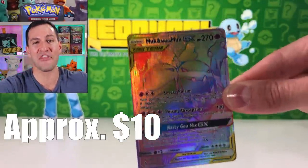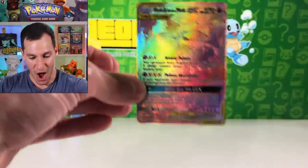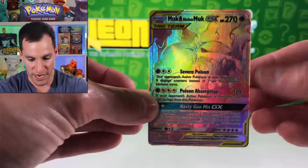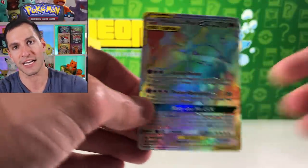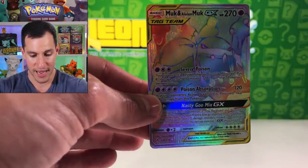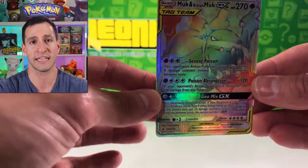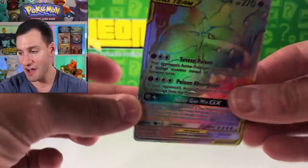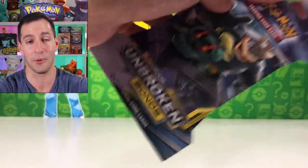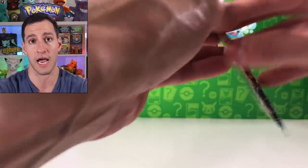Once again, another hyper rare pull — first pack magic! A gorgeous Muk and Alolan Muk GX card. Last opening we pulled a gorgeous full hyper rare card and it's happening again! For a second I thought it was the Charizard card — I think any hyper rare looks like the Charizard card at this point — but I will take it. A fantastic way to start off this opening. Let's hope the pulls train continues and it's not a golf cart pulls train.